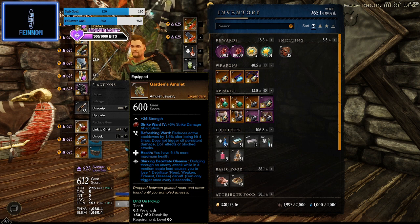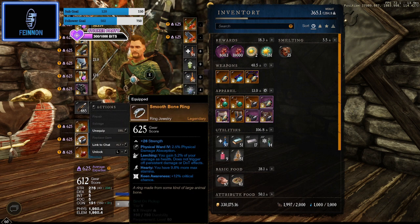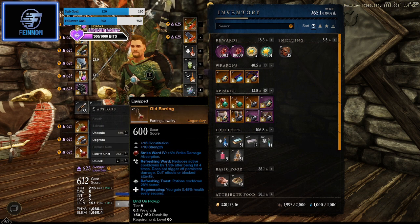What I'd like instead of Shirking Deliberate is the perk that increases healing done on me, but that's one for you if you want to invest in that. I'm not a main tank so I mix and match gear. I'm using the Smooth Bone Ring — it's got Leeching for a little bit of life steal, Hearty for a bit more stamina, and Keen Awareness for 12% crit chance. There are many other rings you could use. I also have an old ring from a Gypsum cast with Refreshing Ward and Refreshing Toast — cooldowns reduce further — and you gain 0.48 health every second, which doesn't sound a lot but it does tick and it does help.